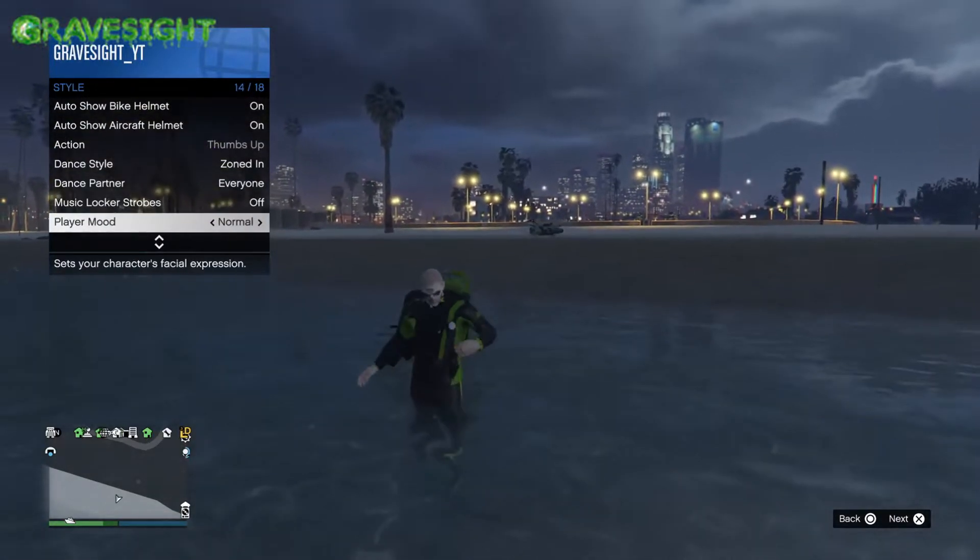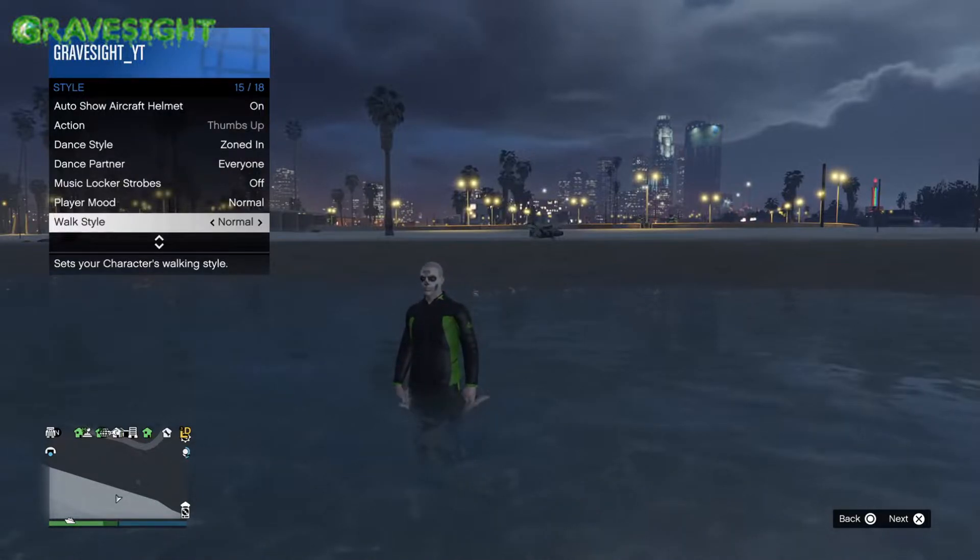Then we're going to pop open our interaction menu, go to Style, and we're going to go all the way down to Illuminated Clothing.